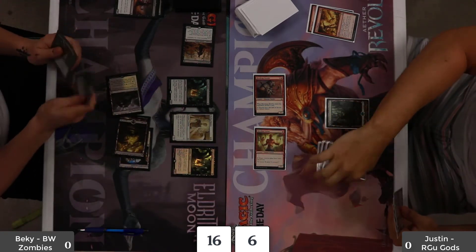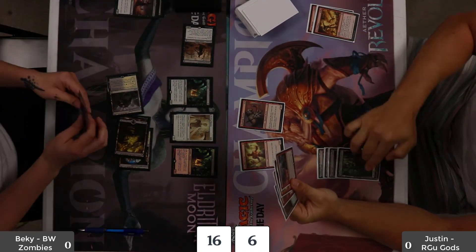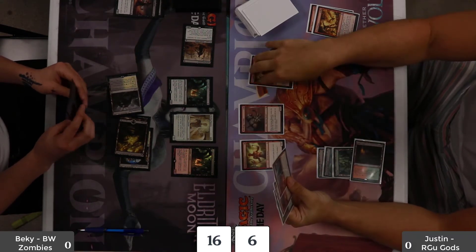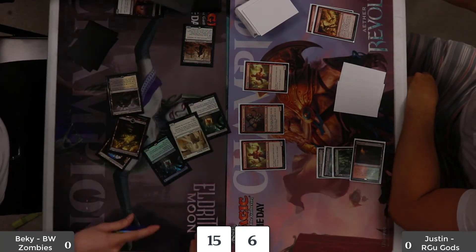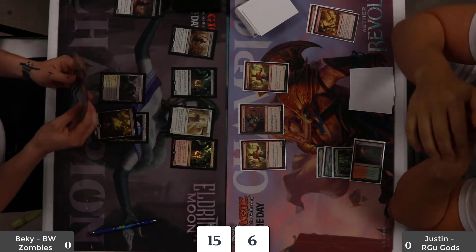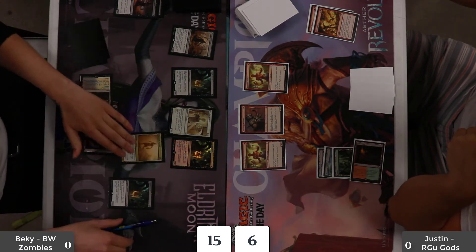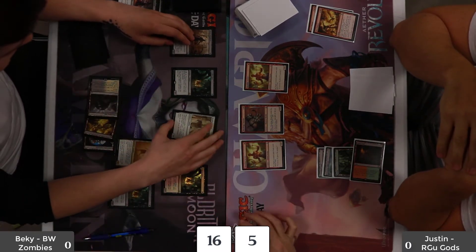I attack just with the Dread Wanderer, going to six, play a Binding Mummy, then go into another Cryptbreaker. The reason I decided to play this deck is the ability to tap three zombies, lose a life, and draw a card — it makes it so much better than a lot of other aggro decks in Standard. Against aggro mirror matchups, you want to garner card advantage as much as possible, and you actually have a way to get back on cards if you fell behind against controlling or midrange decks.